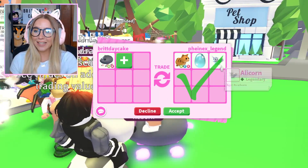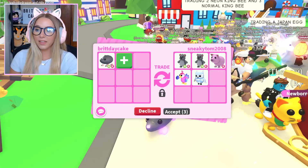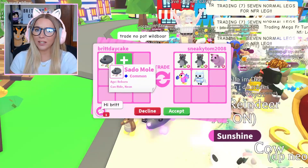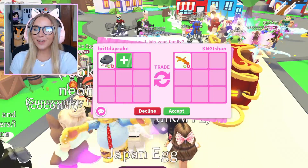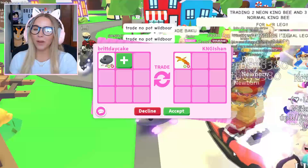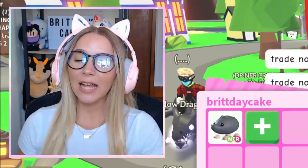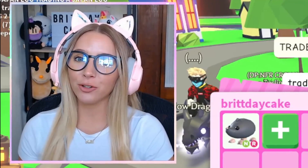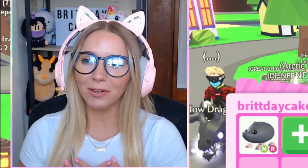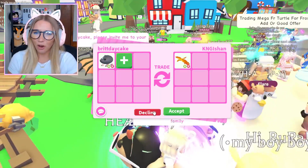A Neon Ginger Cat, a Diamond Egg, and an Alicorn is a very cool trade, but we just started trading it and this person started adding rapidly. The next offer is a Neon Ride Phoenix — I do think they look really cool, but I have one of my own, and one is good enough for me. So even though they didn't hit accept, I am gonna decline because I think that is their offer.